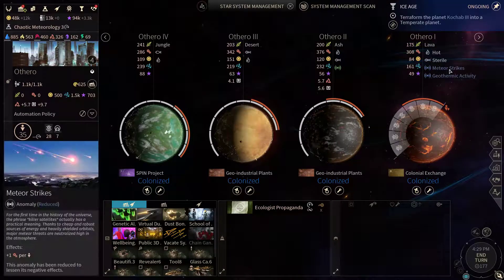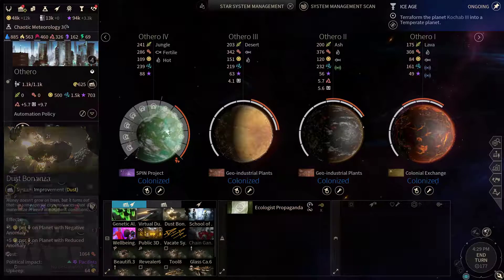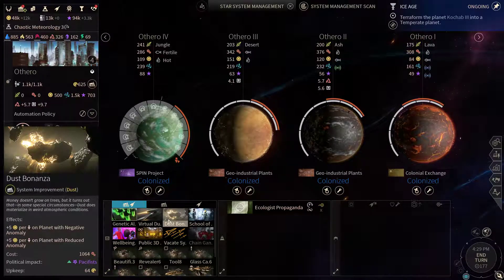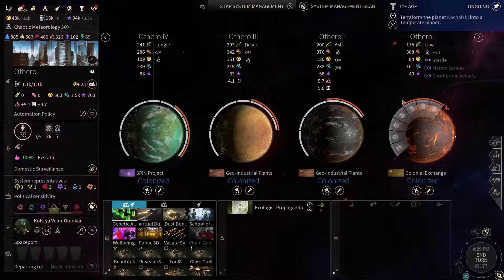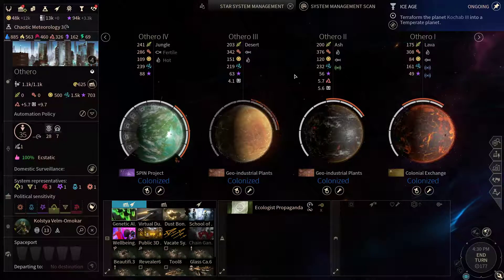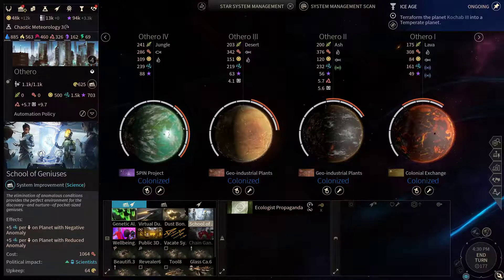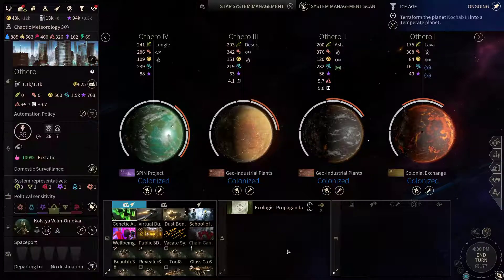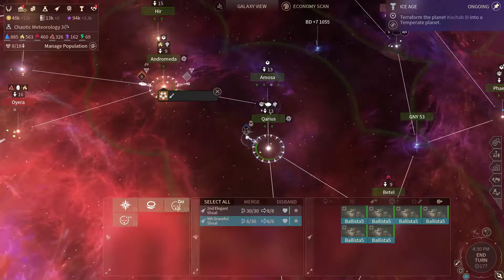We've got a couple of reduced anomalies here. So we'd get plus 5 per population on planets with reduced anomaly - that would be 35 dust total. Dust bonanza won't cut it. School of Geniuses is also not too useful here. Let's put these ballistas to sleep for now. They're moving towards Shaddai, so let's go after them.